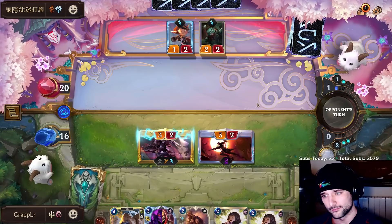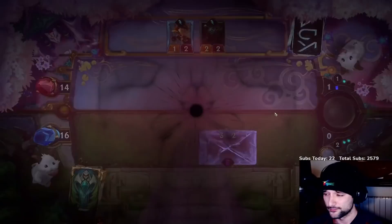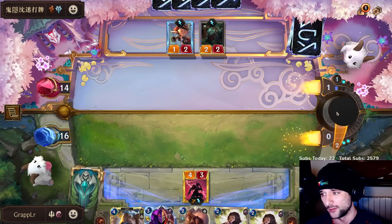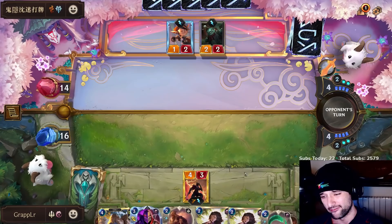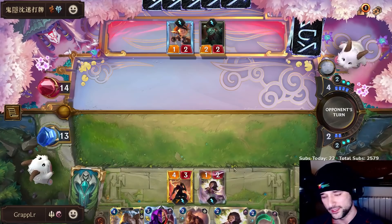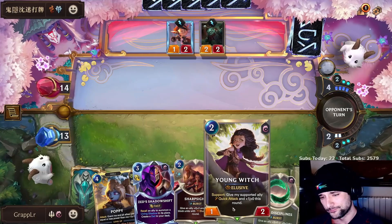Does he block or does he let me level up? Leveling up is significant as well. He's basically saying he's going to race me — this deck should not be able to race me unless he attacks with a leveled Gangplank on six, and even six is a little bit late because you want to do that on mana five. We always take the hit because we want to keep above a certain range threshold. Double Young Witch here, Poppy next turn, then attack with everything for massive swings.